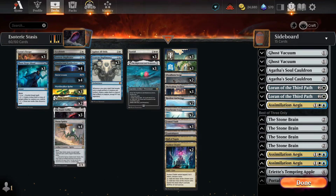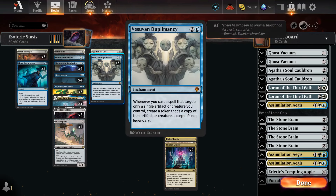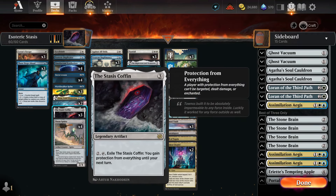What's up my lambs, welcome back to Magic Mondays, the Mondays where the magic happens. Today I have a big mess for you. We're going to play Esoteric Stasis — it's a deck where I'm going to use Vesuvan Duplimancy to make as many Stasis Coffins as I can, to see how long it takes our opponent to concede.